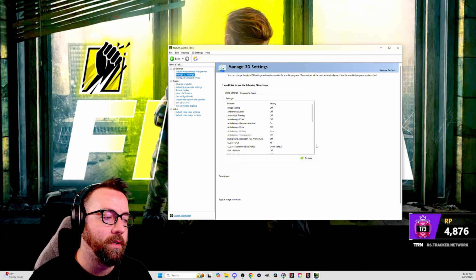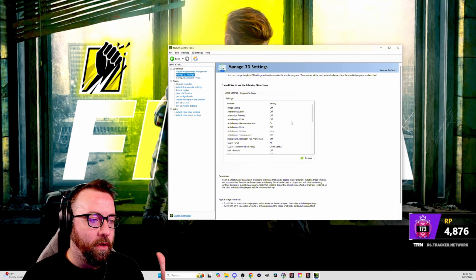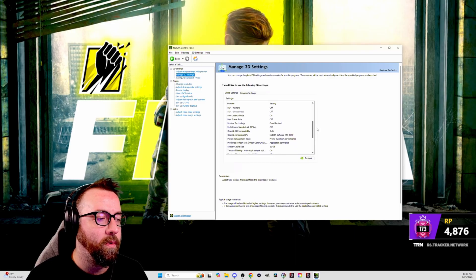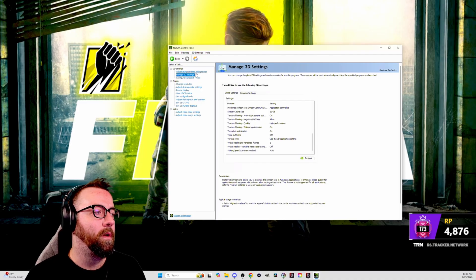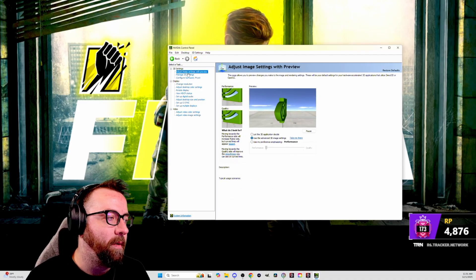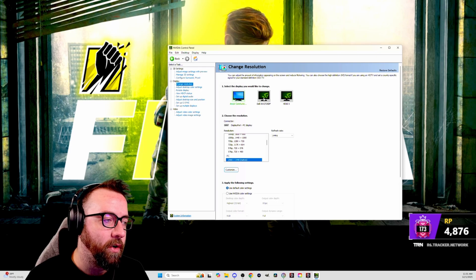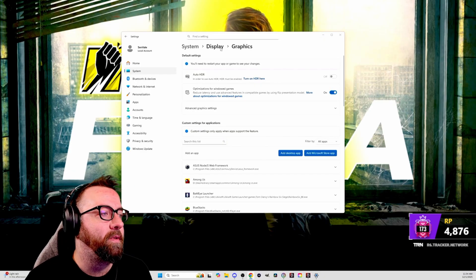Now pull up the NVIDIA Control Panel. I'll go through this slowly so you can pause and copy what works for you — I did a lot of research to maximize frames here. Go to 'Adjust Image Settings with Preview' and put it down to Performance. Also make sure you go to Change Resolution and verify your actual refresh rate is selected — you'd be surprised how many times I've had to tell people that.